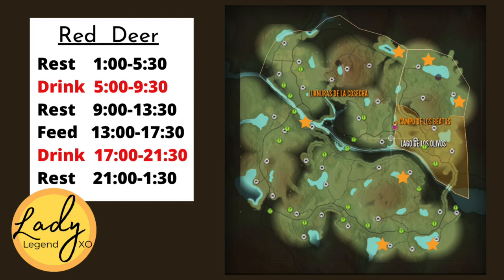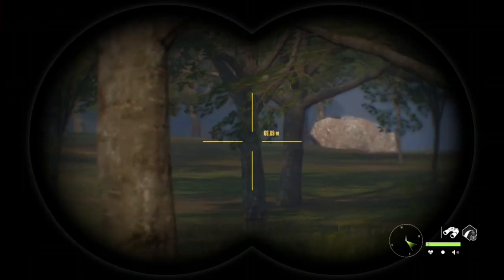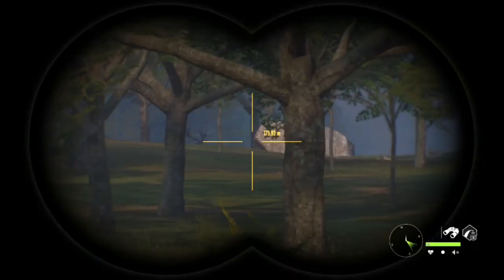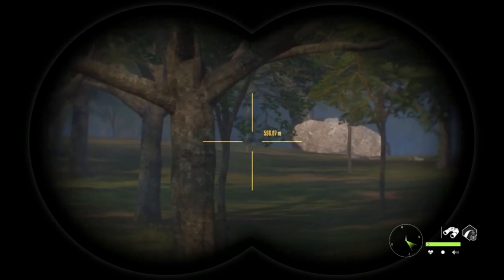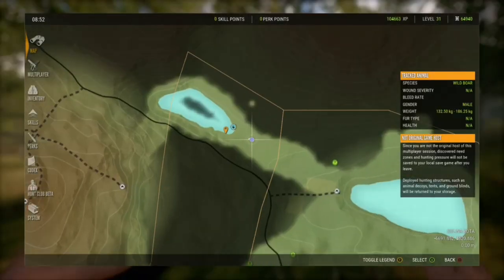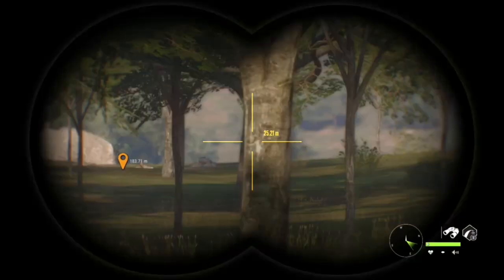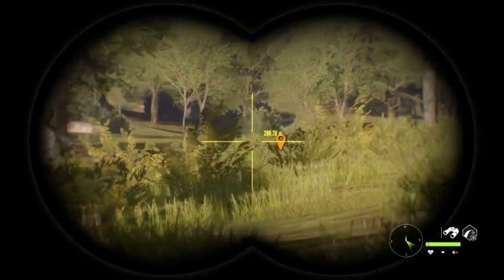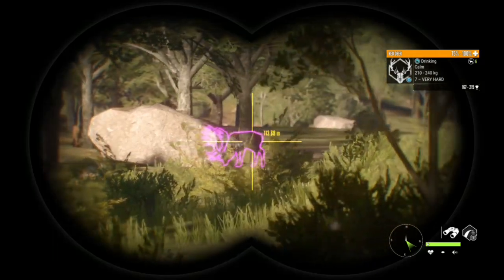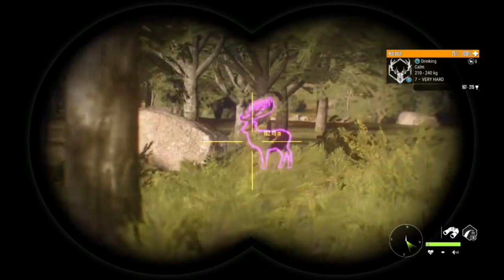You can shoot red deer with a .30-06 or the 7mm and lots of different weapons. I do have a weapons guide uploaded to my Discord and the link is in the description below — please join my Discord when you have a sec. Here I am sneaking into a lake in Cuatro. I am at a lower level since I reset my account about a week ago, so I'm being very careful coming in not to spook anything. I tend to run from lake to lake then slow down about 200 meters out and creep for the last hundred meters.